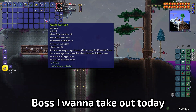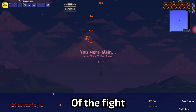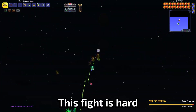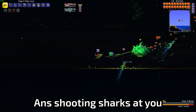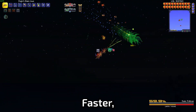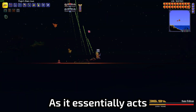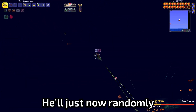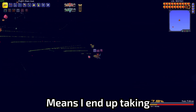Now I only have one more boss I want to take out today — Duke Fishron. After obtaining a truffle worm, I summon him on the beach. This fight is hard, but not anywhere near as hard as Empress of Light. He starts by chasing you, spawning bubbles, and shooting sharks. These are fairly easy to dodge. The fight gets tough at phase 2 — he gets faster, shoots more sharks and bubbles, and spawns tornadoes in the arena. The tornadoes are the hardest part as they act as a roadblock. Phase 3 doesn't make the fight much harder — he'll just randomly teleport onto you, which can be easily dodged by dashing through him. This pathetic last phase means I end up taking the win over Duke Fishron.